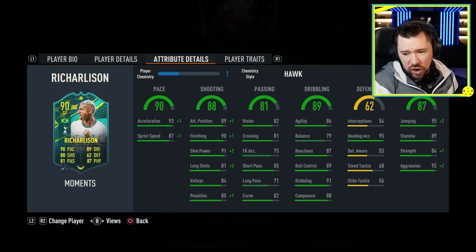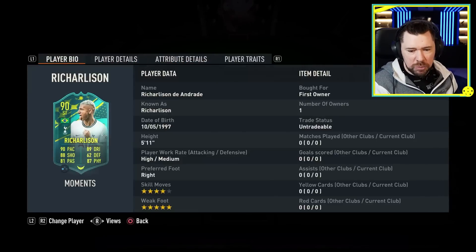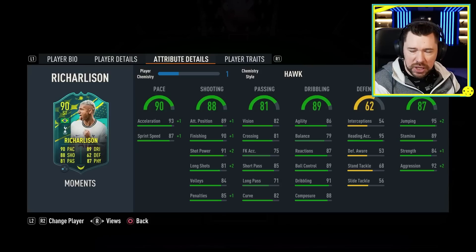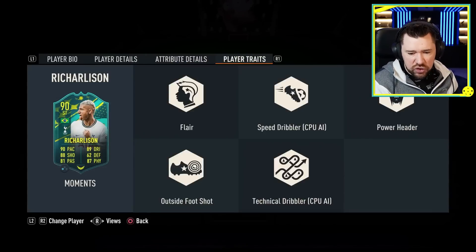What I like about this card in general is his physicals are great. He's got four-star skill moves and five-star weak foot, which is absolutely brilliant. He's got good pace and good shooting. Dribbling is not the best, but great physicals, and we are going to be playing a Hawk chemistry style on him. We're going into max chemistry mode, which will give him the full chemistry boost. He has got the flare trait, the outside the foot shot trait, and the power header trait.